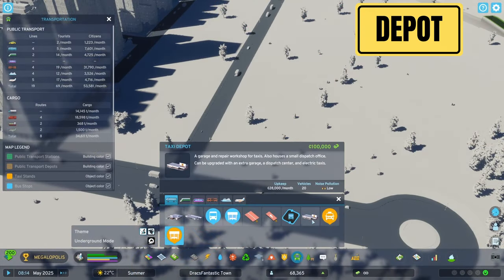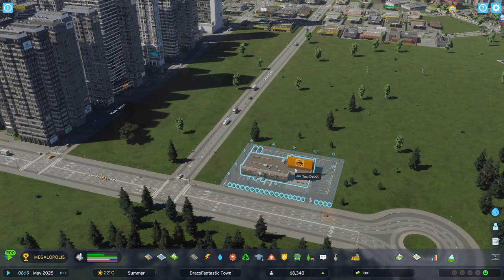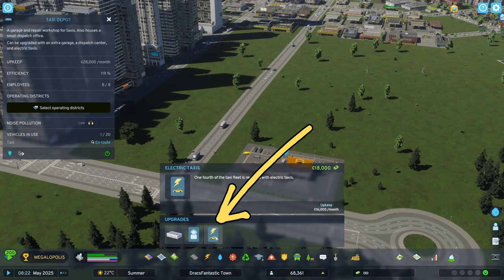The first step is placing a taxi depot. I try to place them on main roads or roads that can handle a lot of traffic. This is where taxis are born. The depot has three unlocks: garage extension, dispatch center, and electric taxis.